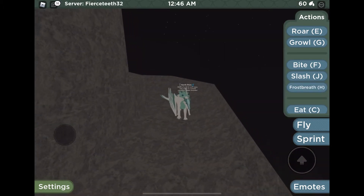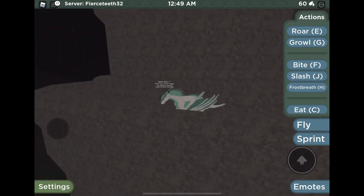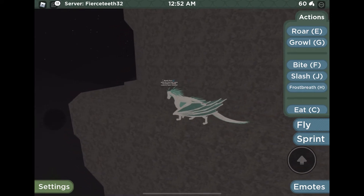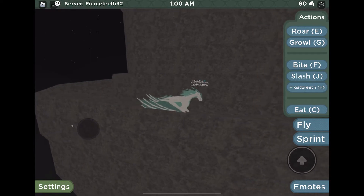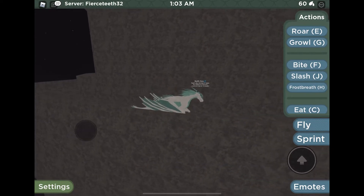Here is North Pole. North Pole is probably my favorite Icewing. I love how he's green and white — it's like a mint green. I think he's absolutely gorgeous and amazing.